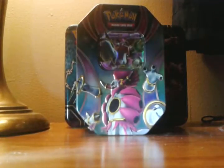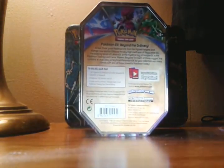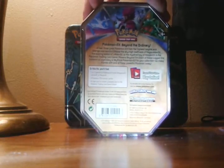Hey YouTube, Steven here again, and today I will be opening up a Pokemon tin. In this tin you will find one of three special foil Pokemon EX cards — Rayquaza EX, Latios EX, or Hoopa EX — plus four Pokemon TCG Booster Packs and a code card to unlock a playable deck in the Pokemon Trading Card Game.